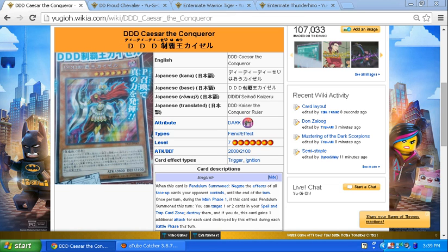This card is great. If during main phase one I set like three cards and then pendulum summon this, it's devastating for my opponent if they have no monster or way to stop the attacks. 2800 is one attack, two attacks is 5600, three attacks is 8400 — which would be game. This card is gonna be highly sought after, and when it comes out in the TCG you guys are gonna have real trouble getting your hands on it.